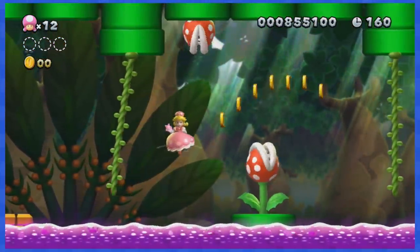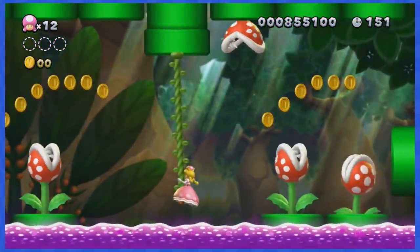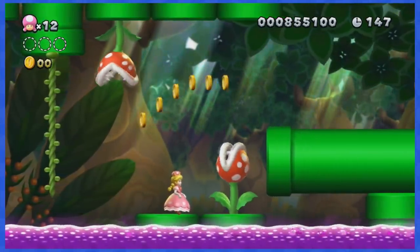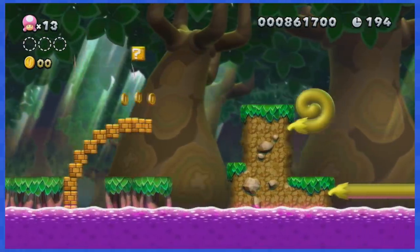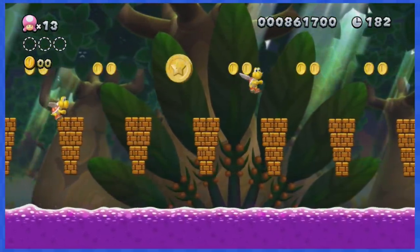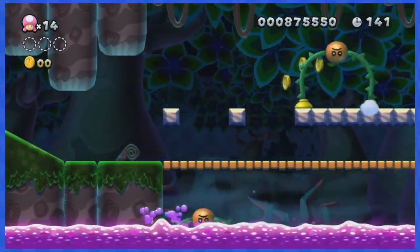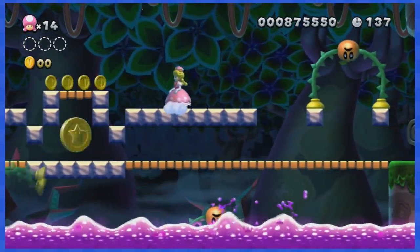World 5-1 contains a lot of those vines, but you don't want to swing them because if you do you'll end up touching some of those coins. Basically, you want to grab a vine and wait for it to almost come to a full stop before jumping to the next one. Besides that, this level is kind of easy. World 5-2 is also pretty easy, as most of the coins can be avoided by simply gliding above them all.